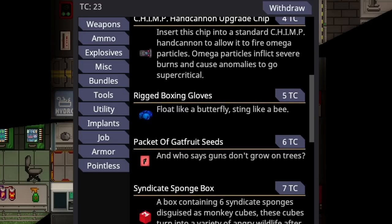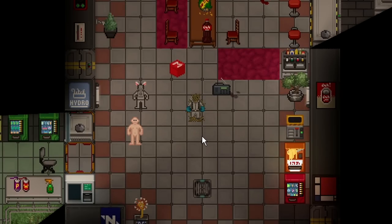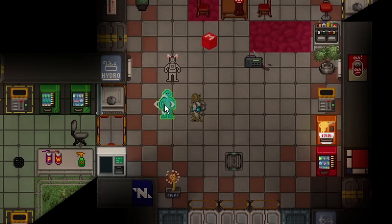Next up is the Rigged Boxing Gloves, costing 5 telecrystals, available only to the Passenger and Boxer. Look like a butterfly, sting like a bee. When purchased, they look just like blue boxing gloves, but they do more damage than normal boxing gloves. Press E to put them in your glove slot. Rigged Boxing Gloves are extraordinarily powerful — they let you attack quickly, do good damage in the glove slot, and deal a ton of stamina damage. They stam-crit in only 3 hits, so you can pretty much beat anyone to death before they can even stam back up.